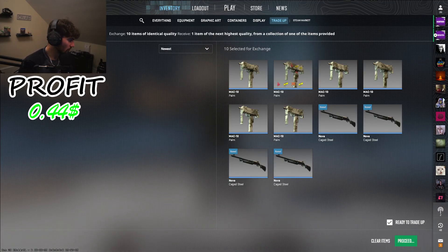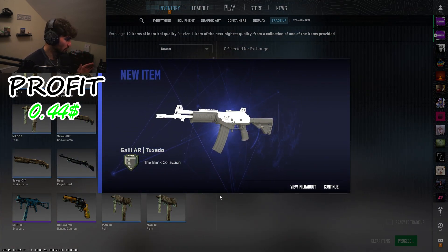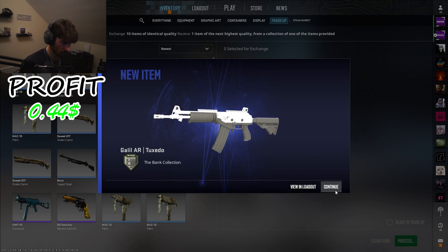First trade-up here we go — we are looking for the Brass. Three, two, one — Tuxedo! That's profit, that's profit, 44 cents profit. That's good.